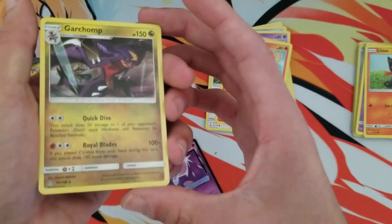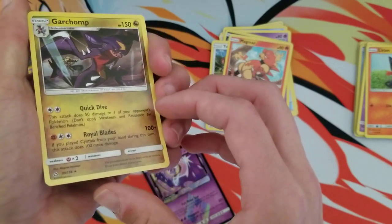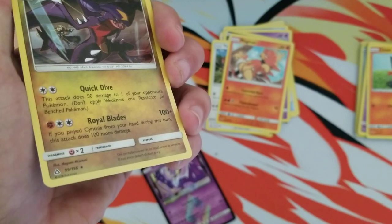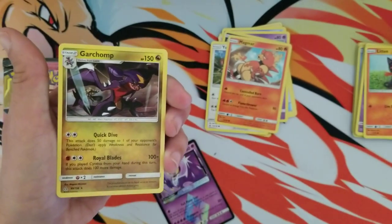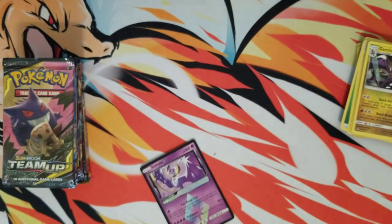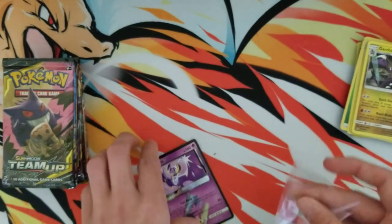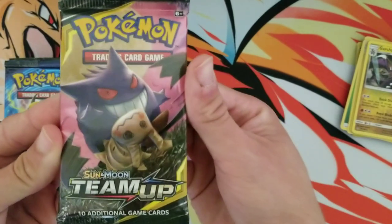Real quick — this is a reprint. Someone asked if it says 2020 — it does not, it says 2018 on the card. So even though it's a reprint and was printed in 2020, they are still putting 2018 on the card. Let's hold up the Lunala — it's a pretty cool one right there.